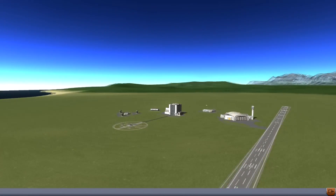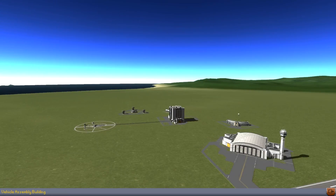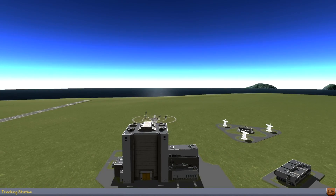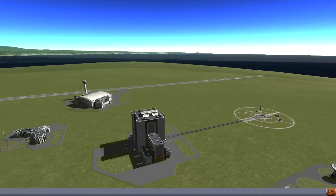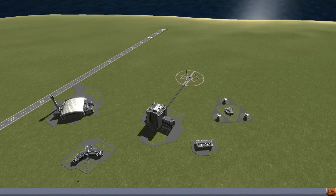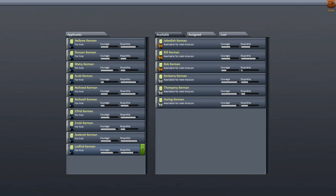There are a couple of new buildings, one of which is clickable. You can recognize the Vehicle Assembly Building, the tracking station, the launch pad, the runway, and of course the space plane hangar. But in the bottom left corner, we have this new building here, which is the Astronaut Complex, where you can now recruit astronauts.